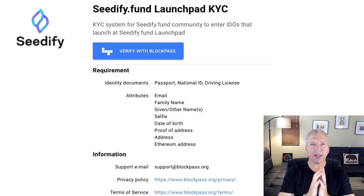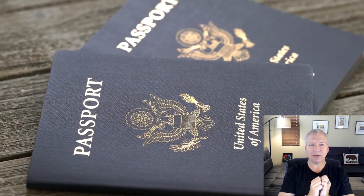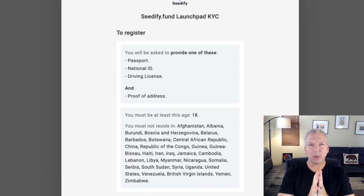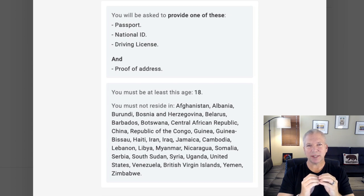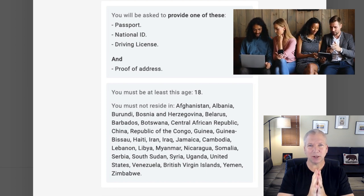You can see the documentation that's required in order to get your KYC completed. You're going to need a passport, a national ID, or a driver's license, your email, family name, any other given names. You're going to have to take a selfie, put together your date of birth, your proof of address, and your MetaMask address or another wallet that has an Ethereum-based coin associated with it. One of the questions I'm asked most often is: can I participate in this particular IGO if I live in a certain country? You can see the list of countries that you're not allowed to participate in IGOs with. If you do live in one of these particular countries and you still would like to participate in a Cedify IDO, you may want to think about joining our private Discord membership — we have members all over the world and can participate in just about every single launchpad that's out there.